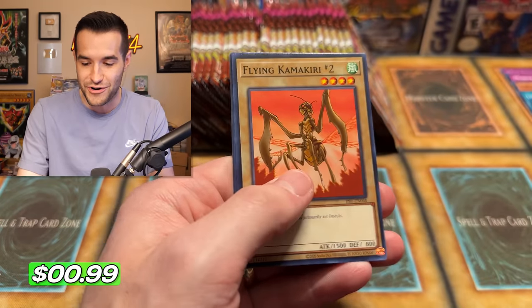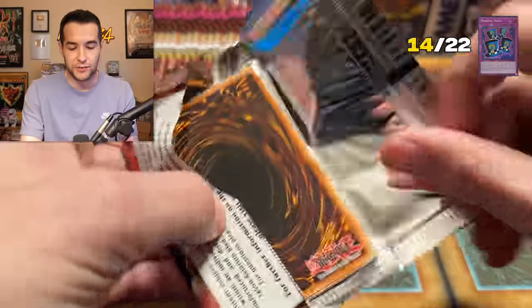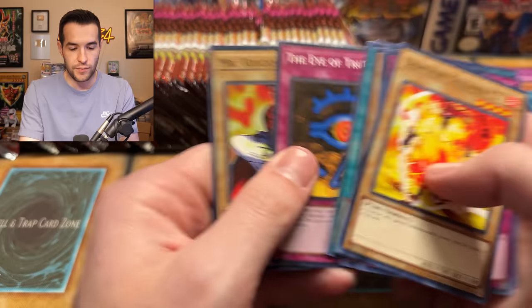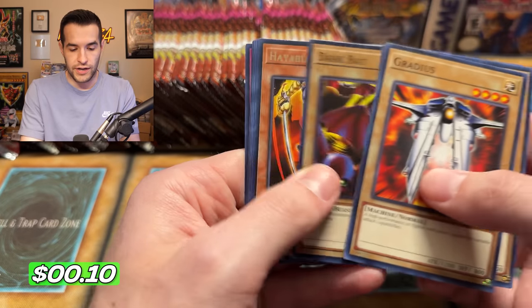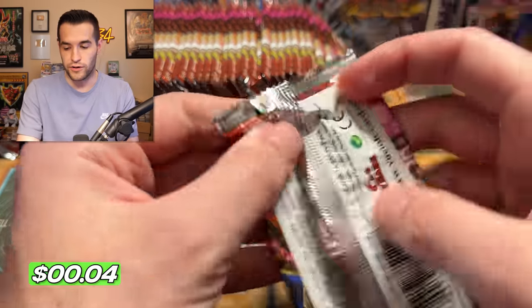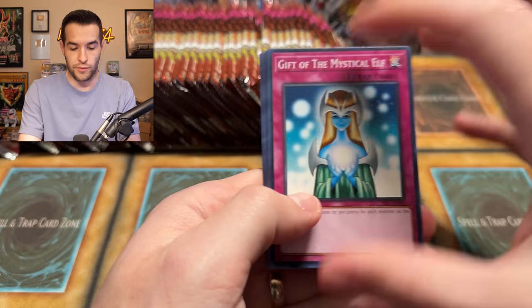We have a Magical Hats — another new one! This is insane. We already have 14 foils out of 22 and we've basically just started. Incredible luck. But will it turn at some point or will we continue to get lucky and just keep pulling the cards we need? Enchanted Javelin, Magic Drain — nothing new there. Jinzo is really holding off though — we've pulled all these other foils but have not pulled Jinzo yet.